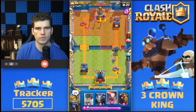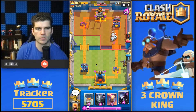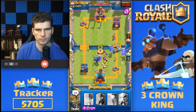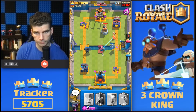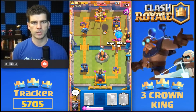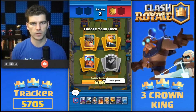Essentially, what can I do? Get that Lava Hound pumping. We know the Royal Giant is coming — there he is. You'd like to see that. Going to get the balloon happening behind it, take out that bomb tower. Good game, well played. Good job, sir.